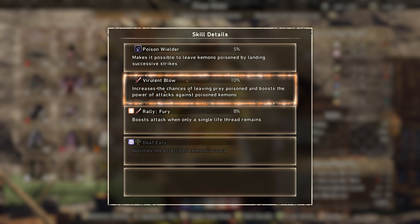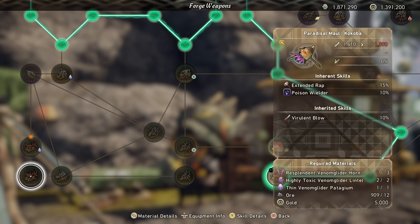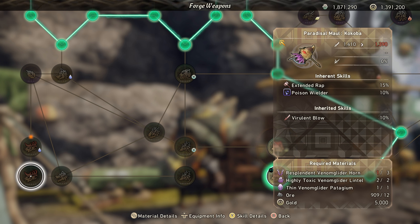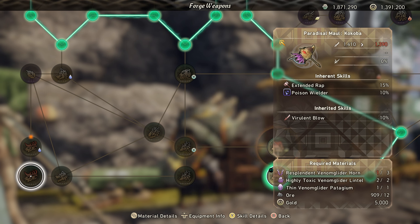Let's check out the weapons. Oh, there it is - that looks crazy! It's got extended wrap, poison wielder, and Berlin Blow. I retract my previous statement about the armor set - that's poison wielder plus Berlin Blow, that might be pretty good. If you combine Berlin Blow with the toxic shock talismans, we might be cooking with something here.